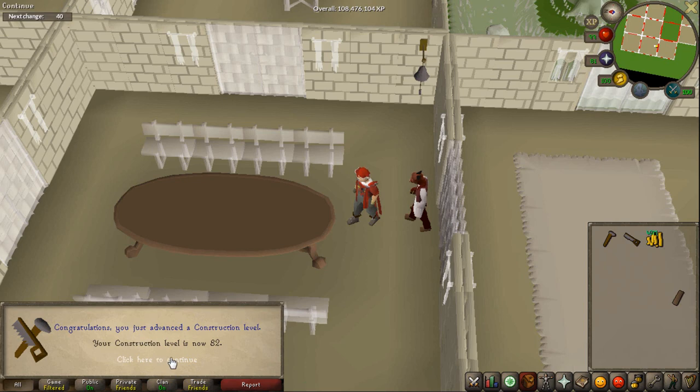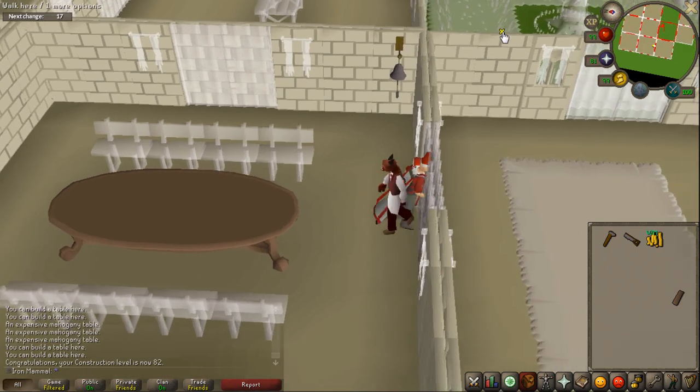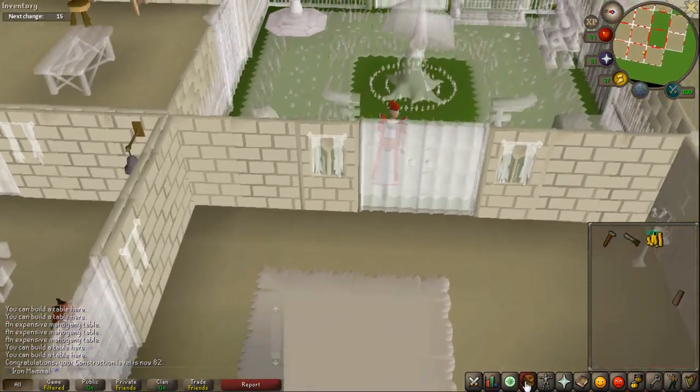There we go — level 82 Construction! I was not exaggerating when I said these Mahogany Tables were fast. I was getting something to the effect of 600k XP per hour, and you guys know I'm not very good at clicking, so if you're efficient I can't even imagine how much XP per hour these give. But there is level 82.